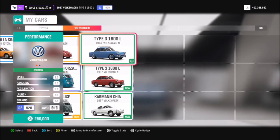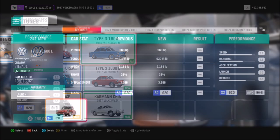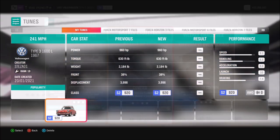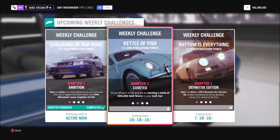I use the Volkswagen Type 3 1600L to complete these challenges, but you can use whichever one you want. I would definitely recommend putting a tune on your car — I've got one here called 241 mile an hour. Unfortunately there was no share code due to a weird glitch, but that's it if you want to download it.